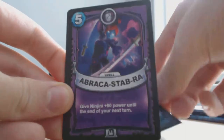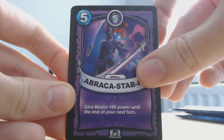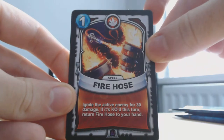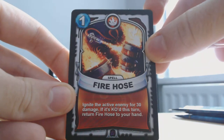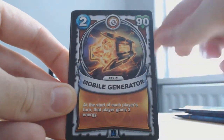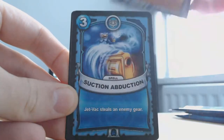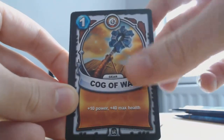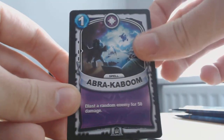Blades of Gory, Abra, Castabra. Firehose — that's a legendary. Ignite the active enemy for 30 damage; if it's KO'd this turn, return Firehose to your hand. Mobile Generator, Suction Abduction, Cog of War, Kabra Kaboom, Juice Box.